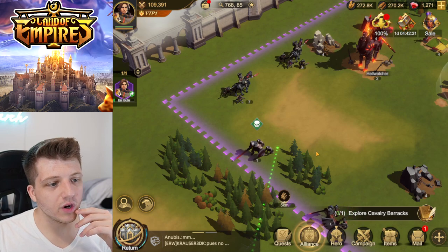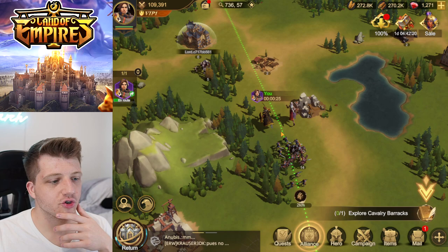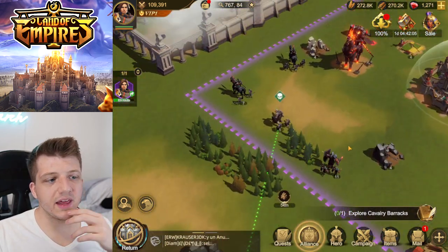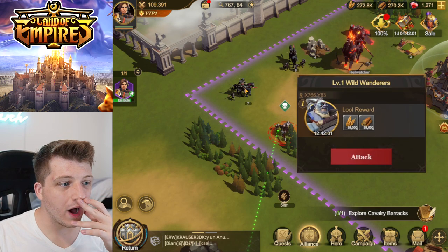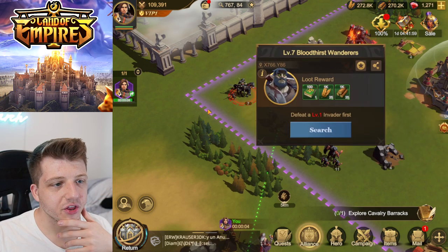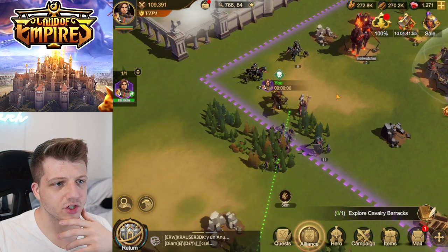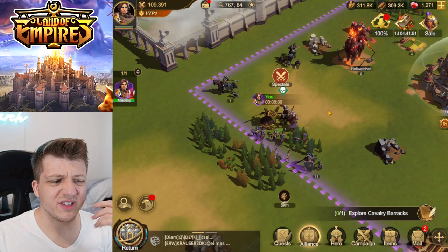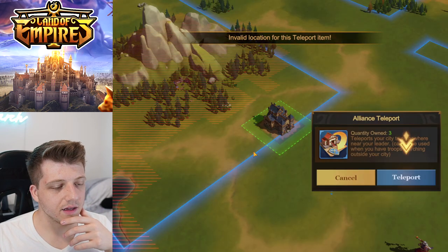We're gonna destroy the Wild Wanderers. This is the open field, we are actually out here with our troops — equivalent to killing barbarians in the wild. We've got Bloodthirst Wanderers at different levels. That was easy! Let's join an alliance — you get a free alliance teleport. We got Ninja in our alliance!